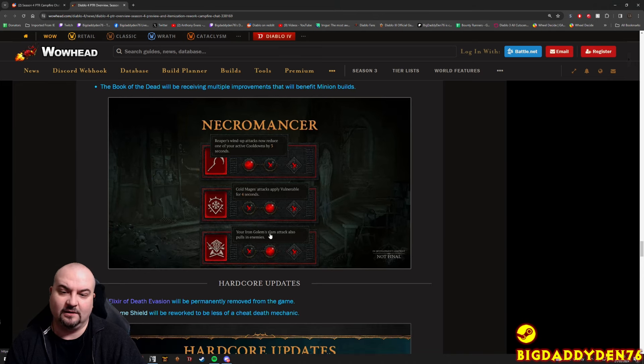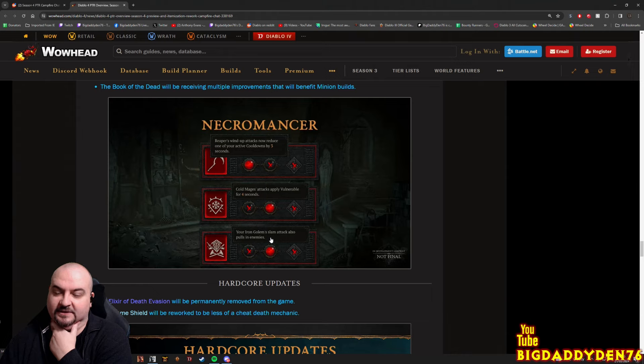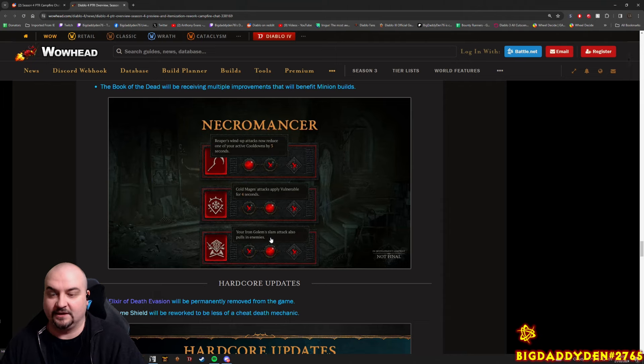Iron Golem - your Iron Golem slam attack now also pulls in enemies. It doesn't say how much range or radius, but that's very nice. Say you're playing a hybrid build like my Bone King build with Bone Spear and pets - this would be really nice. Pull enemies into one spot, blast them with spears, and if they start running cast tendrils to pull them back in. They're bringing more utility into pets through the Book of the Dead.